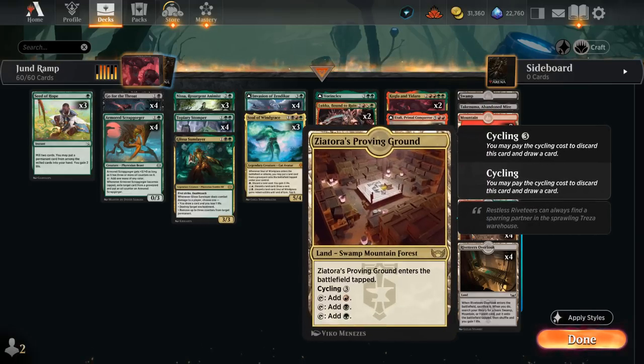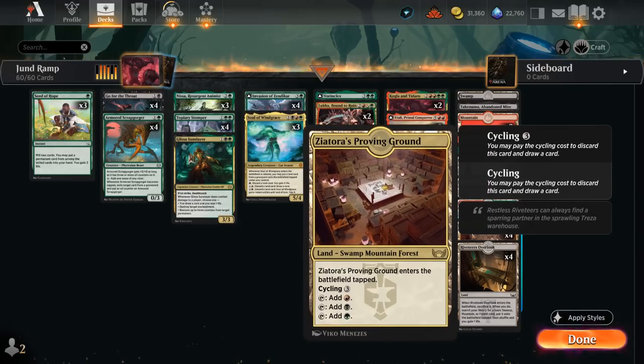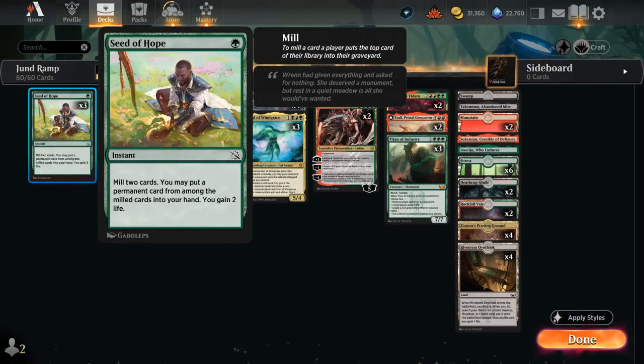We also have the cycling land Proving Ground, which we can cycle to draw and then maybe get back with Soul of Windgrace. There are even three copies of Seed of Hope — a one-mana instant to mill two cards, put one permanent from among those into our hand, and gain two life. The life gain can come in handy against red burn decks, and it can also smooth out our draws by finding key cards at the right time.